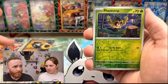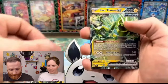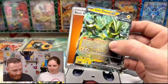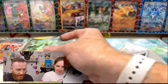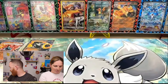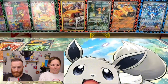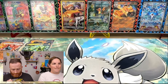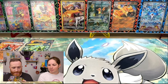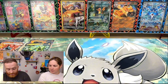We have not pulled literally anything. The Iron Thorns is an expensive EX, but to pull just two EXs from 20 packs of Scarlet and Violet — my God, that's rough. You would expect to see anywhere from six to seven hits out of 20 packs, so these next tins better start paying out.